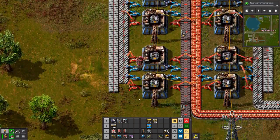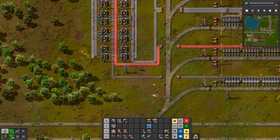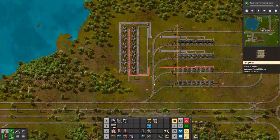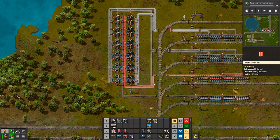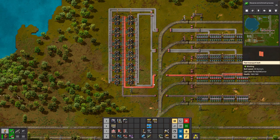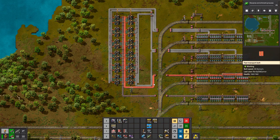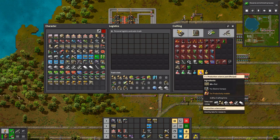And there we go, we are producing - the furnaces as well. This is all the furnaces that we're going to need. We have electric furnaces and we have productivity modules. So now we just need to set up the production science pack production.